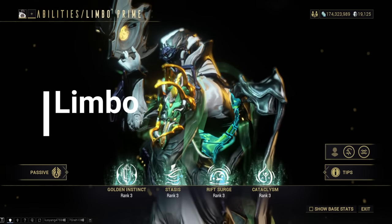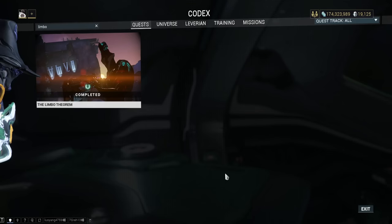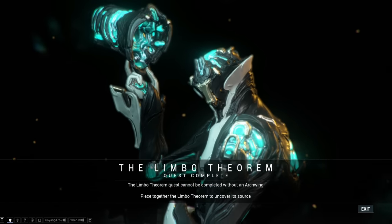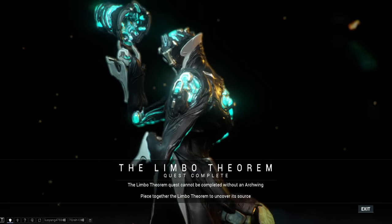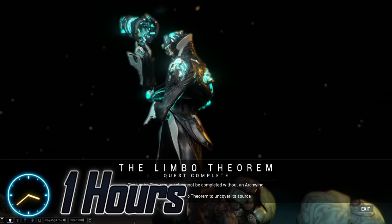Limbo. The main blueprint is acquired through the market, and the parts are simply obtained through the Limbo Theorem quest. Easy as pie. This will take about 1 hour in active farming, and a few days to craft each part.